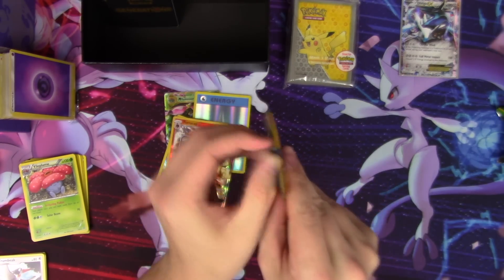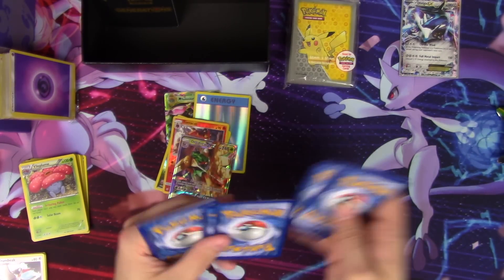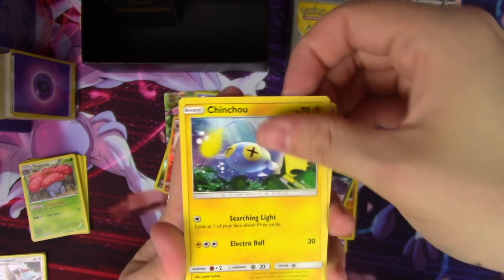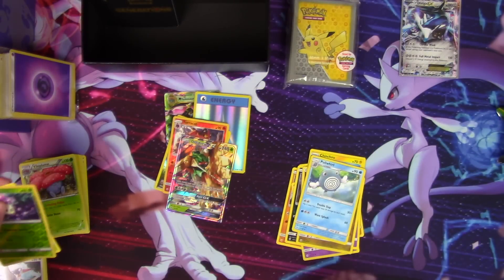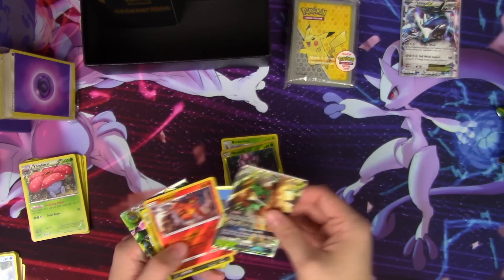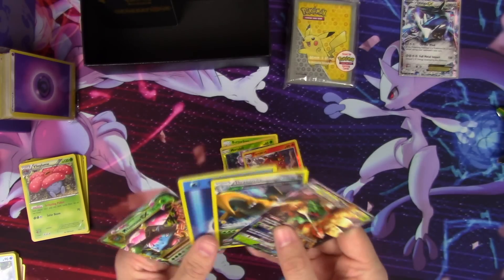Our last pack of Sun and Moon and last pack of the box. We pull Crabrawler, a Mareanie, Stufful, Rattata, Clauncher, Fighting Energy, Golbat, Dragonair, Poliwhirl, a Morelull reverse, and a Butterfree regular rare. Pretty good overall — getting that Decidueye, the hollow Dragonite, the Water Energy reverse, and the Mega Venusaur EX. Not bad out of 10 packs — not bad at all.